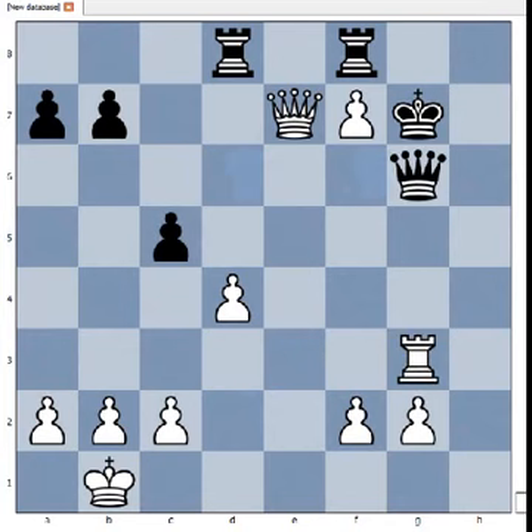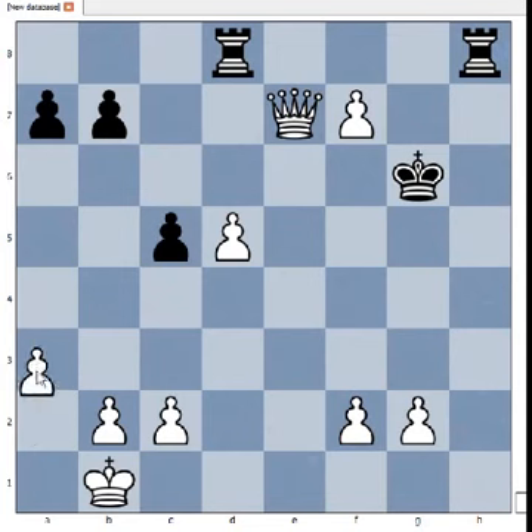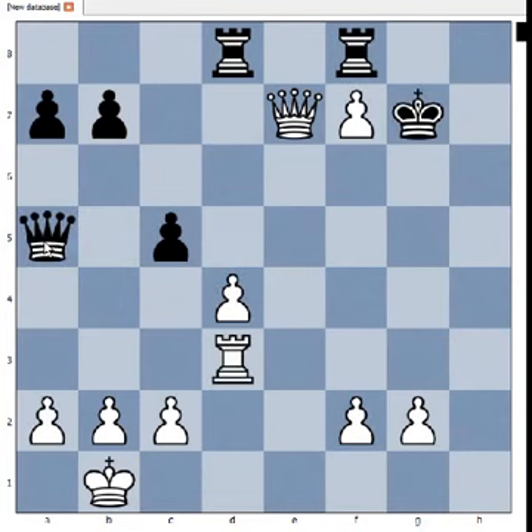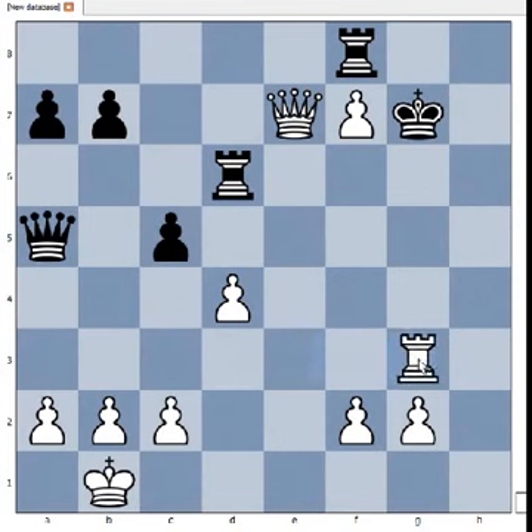Check, and after queen to g6, rook takes queen, check, king takes rook, d5 — and black can try rook to h8 with a threat of checkmate, but after a3, white is still winning. So instead of queen to b6 and queen to g6, black tried rook to d6, with the idea to block the check with the rook. If queen takes rook, then queen to e1. So Carlsen continued with rook to g3.